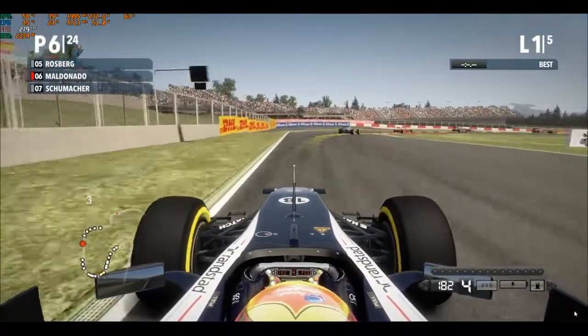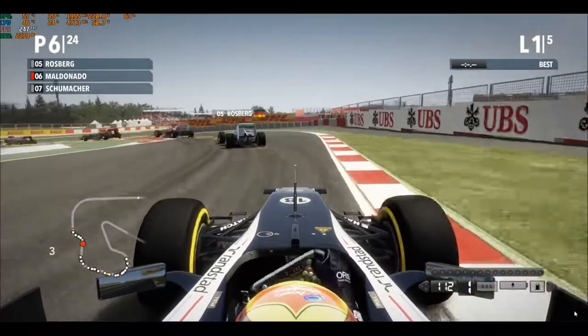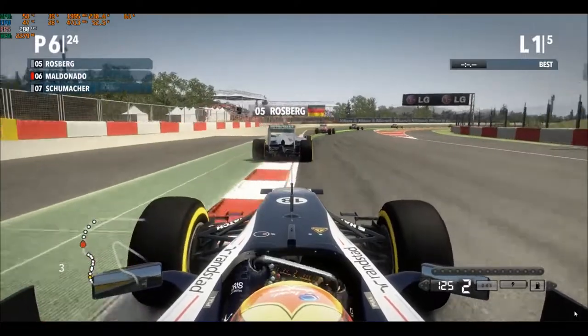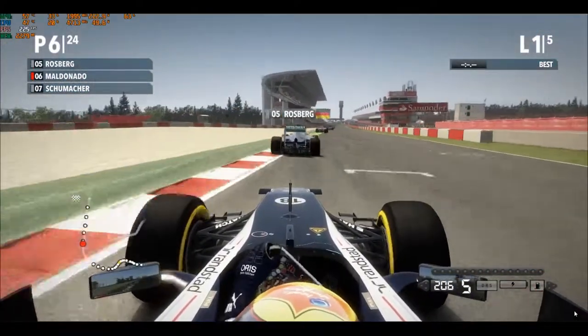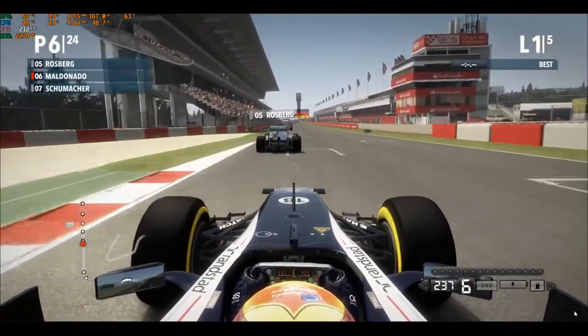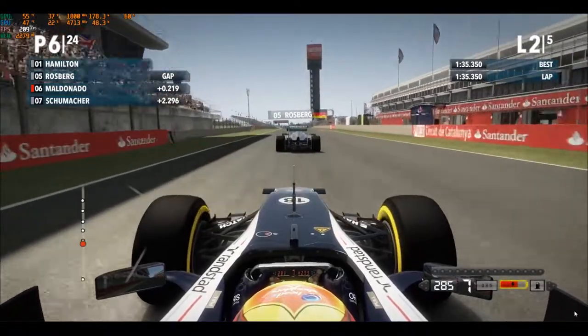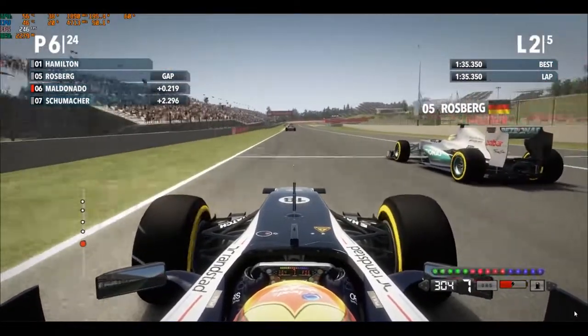P6 after the first lap — that is still pretty good. One thing that is consistent from 10 years ago to now is that Mercedes is essentially a midfield team, which is nice. We've got Schumacher behind me, Rosberg ahead, and now I'm going to use the KERS — which is the predecessor of ERS — to just blast straight past them.